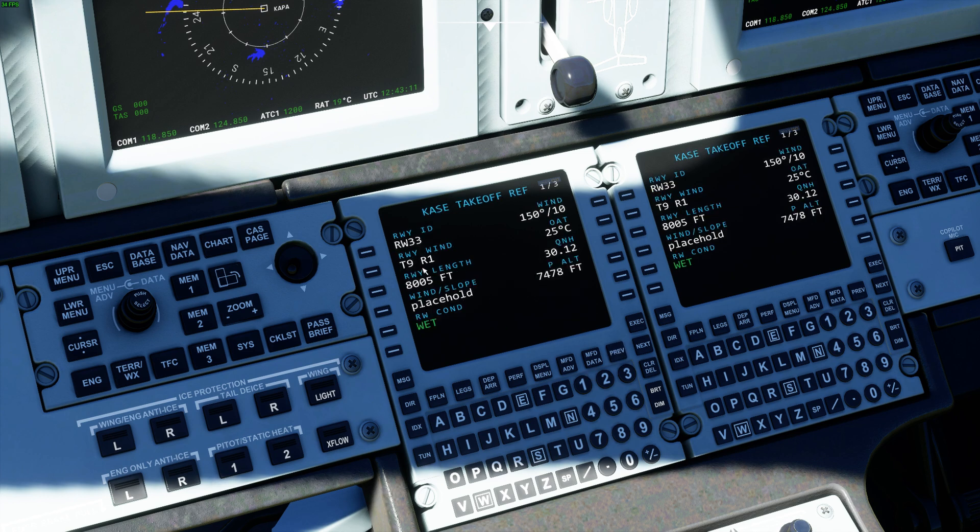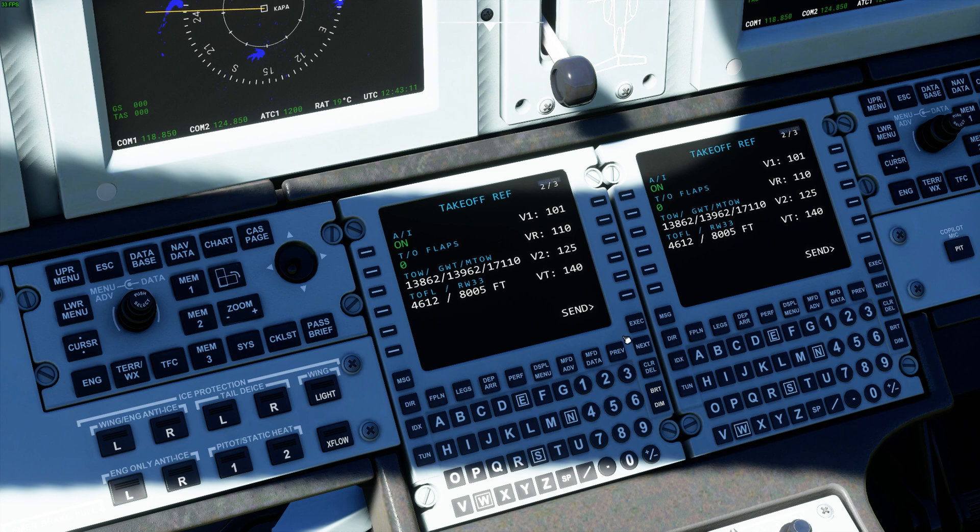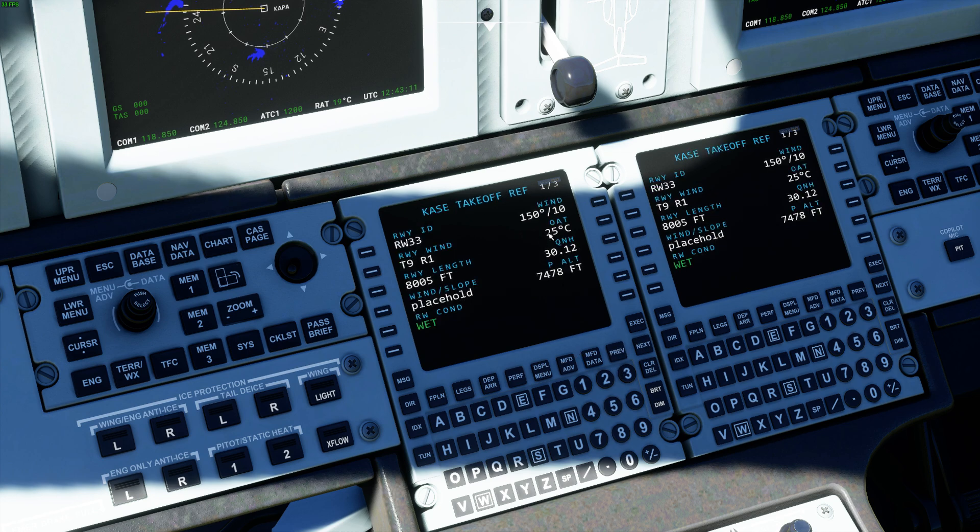The way it's set up: tailwinds cost about 60 feet per knot, while headwinds save about 22 feet per knot. So this is what I've got for the takeoff performance computer — just a few more tweaks. The outside air temperature is going to have a big effect as well, so that'll be coming soon. Just a sneak preview of what I've got going on.